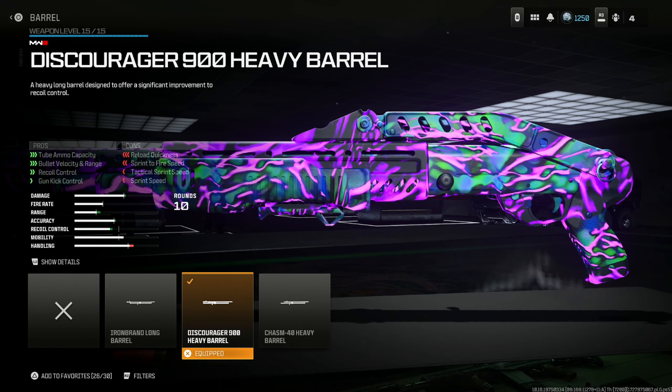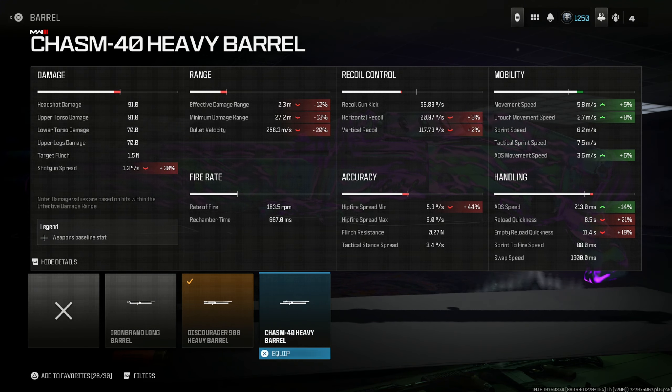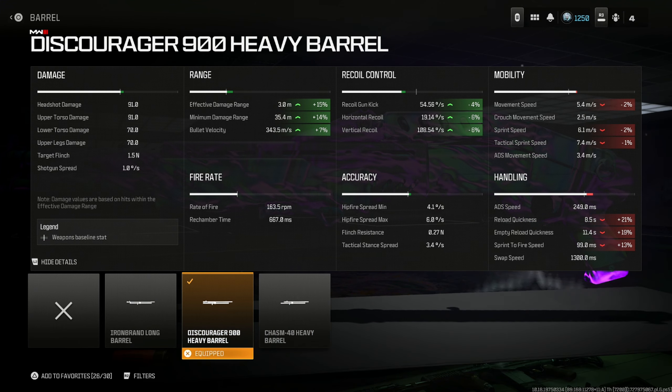Put on the Discourager 900 Heavy Barrel for ammo capacity, bullet velocity, range, recoil control, and gun kick control. You get 15% for effective range, 14% for minimum, and 7% for bullet velocity. The recoil control doesn't matter as much for a shotgun, but this attachment is just too good to ignore — there's really not a better choice.